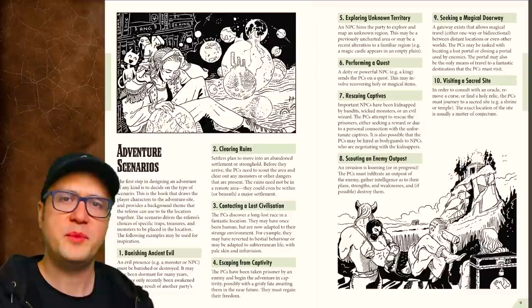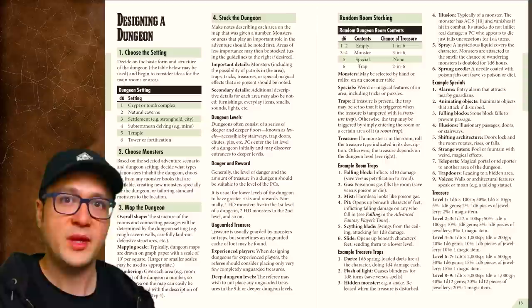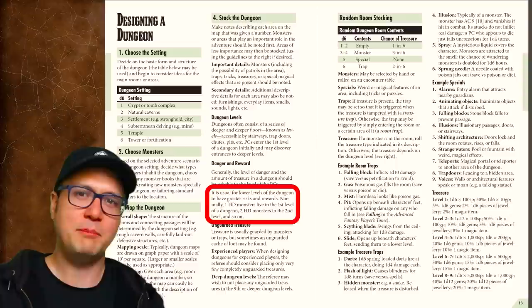The next few spreads give some generic advice on how to craft an adventure. Considering that there are whole books — very good books — written on dungeon design, it's not surprising that a two-page treatment feels a little sparse. You can't fault the author for organization, though. One interesting thing I found here was that one-hit-die monsters — whose hit points are determined by rolling 1d8 — are generally found on level one of a dungeon, two HD monsters on level two, and so on. I thought this was a surprisingly boring and predictable way to stock a dungeon.